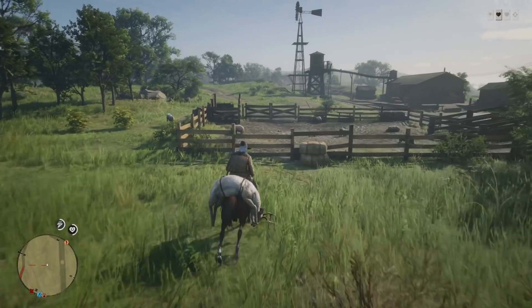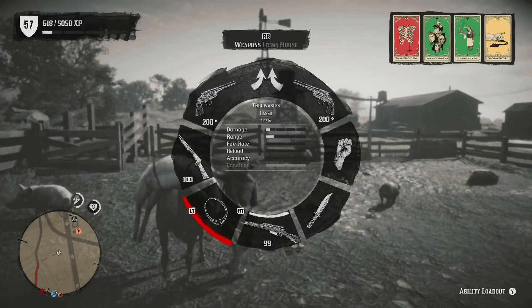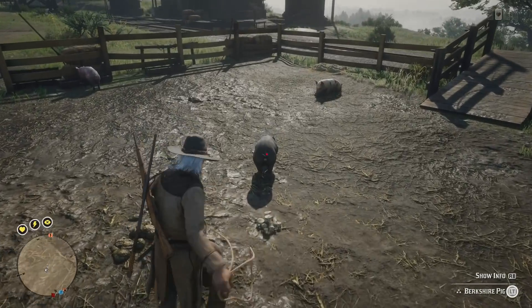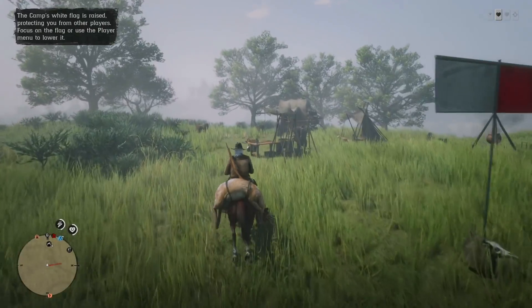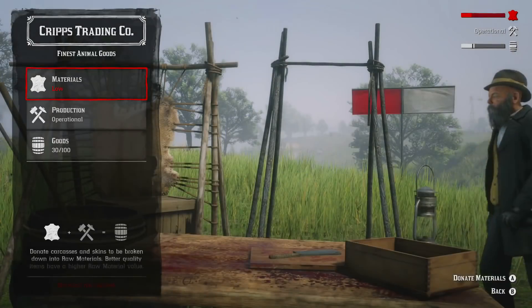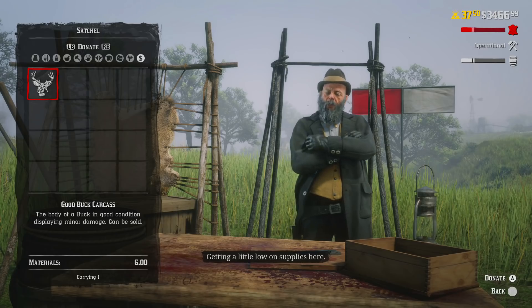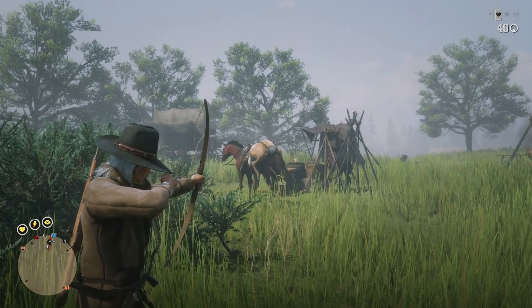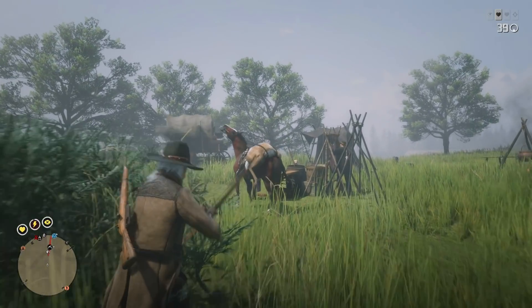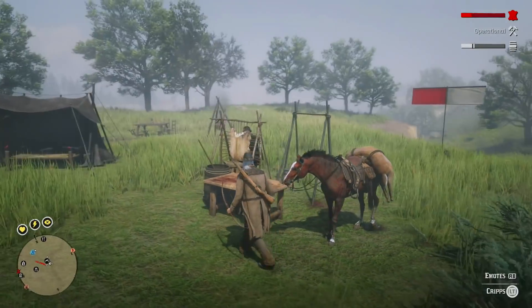The trader is the role that will make you the most money in the short term. Out of all roles you get the most role XP and the most short term rewards. All you basically do is pitch your camp, go out hunting, bring those animal carcasses to Cripps, and make sure that Cripps has all the supplies he needs. Let's talk money and the inner workings first, and later in this video I will give you all the tips and handy information you could possibly need.